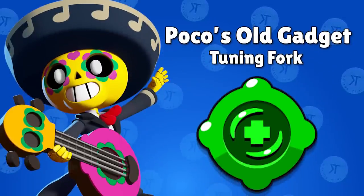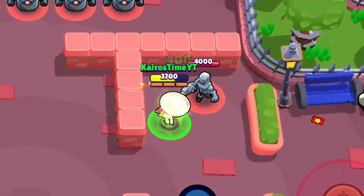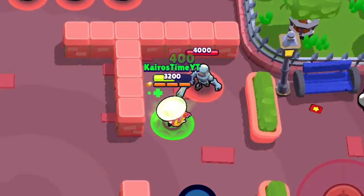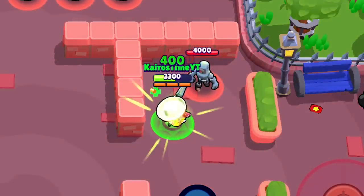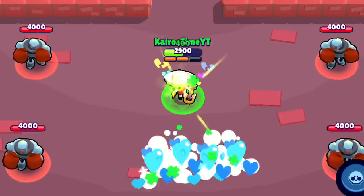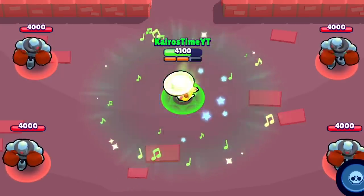Poco's original gadget is Tuning Fork. When Poco activates this ability, Poco and allies within a close radius start to heal 400 health per second for five seconds — a total of 2,500 health, which is pretty solid for a gadget, especially because Poco can use this for his whole team. However, the healing does not start until a whole second after the ability is activated, which means this ability is best used in preparation for incoming damage instead of in response to damage. In other words, it's not a burst heal — it's a very slow heal.